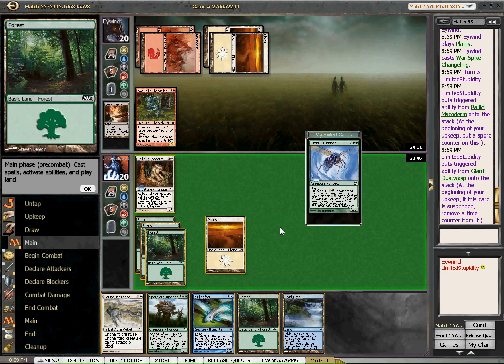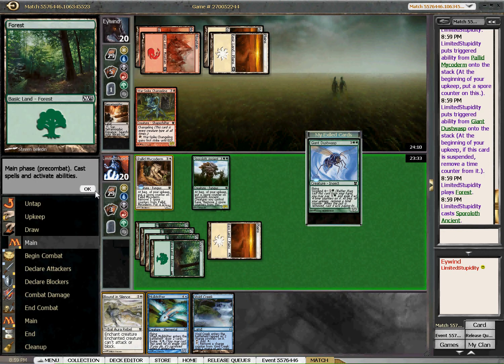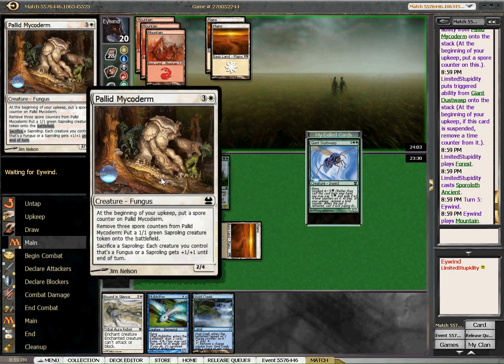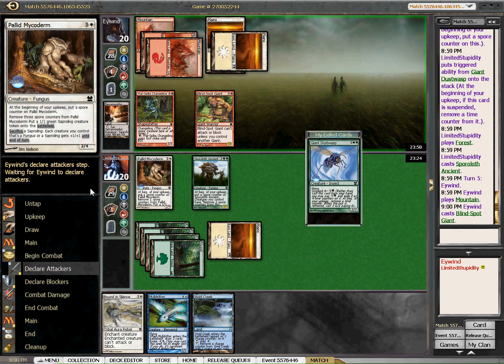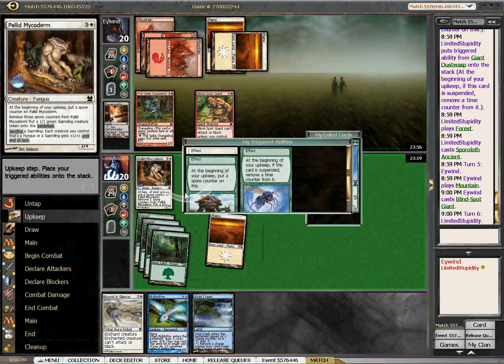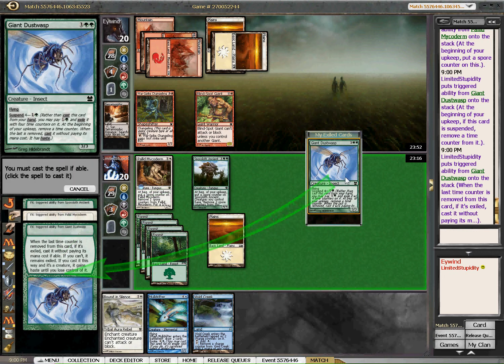This is interesting. I think I just go ahead and throw out the Sporeloth Ancient. He's going to be facing down some stuff next turn. Hopefully this guy can get first strike — could be a little bit complicated. Blind spot giant — all right, that's the giant for him. We're going to be able to get in with the Dusk Wasp at least.